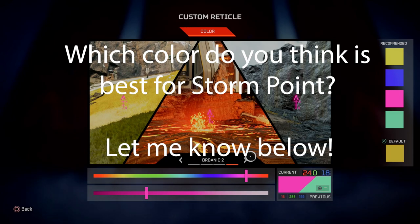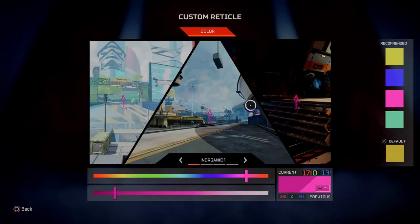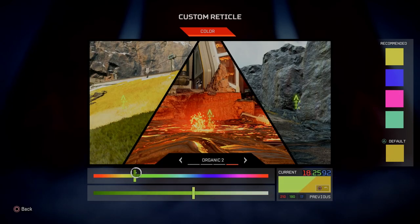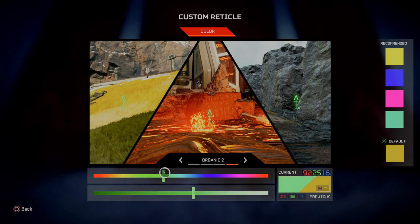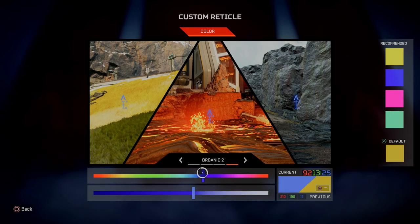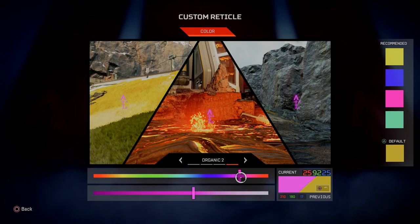In the future this might change — on King's Canyon, for example, I might not use magenta. I might use something more blue because King's Canyon has more of an orange type feel, so something complementary that helps me see enemies a lot easier.